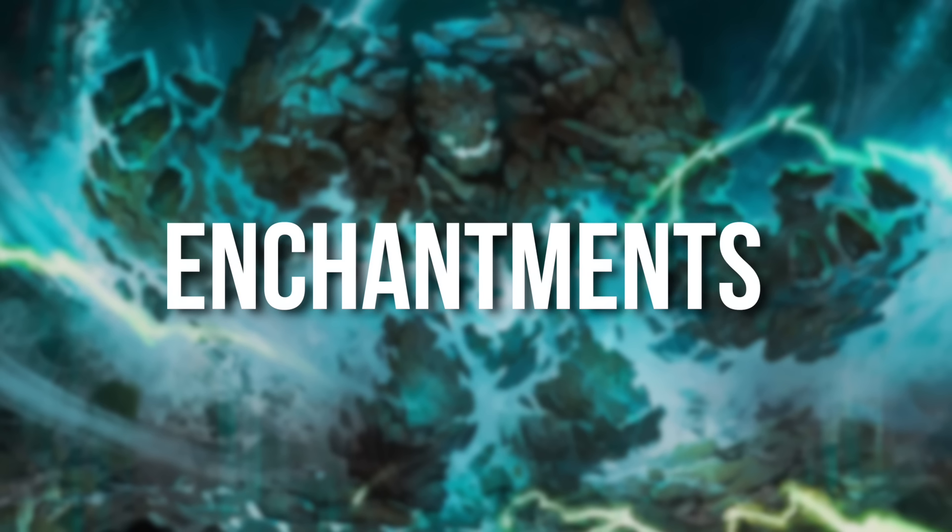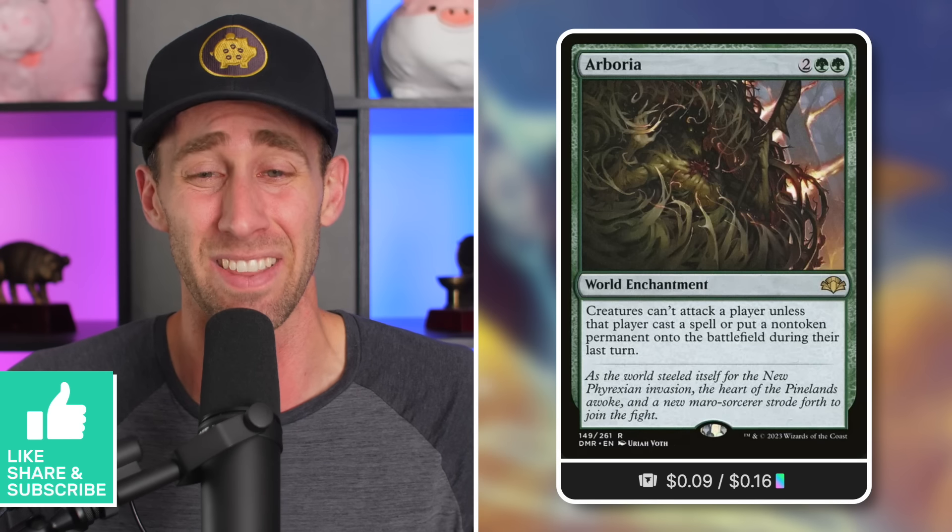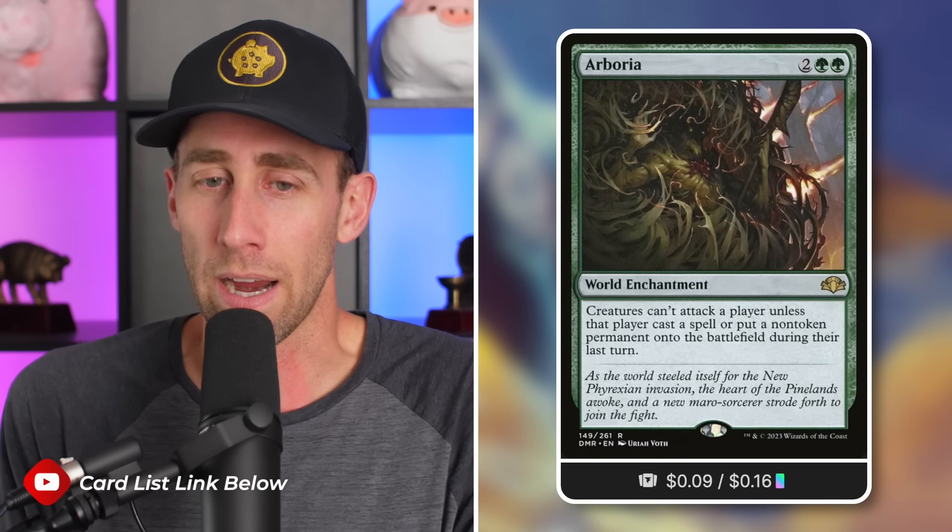Let's jump into it. First up is Arborea — this is nine cents now. I did not think this would be anywhere near nine cents. It's a world enchantment, which is basically just a thing from way back in the day. Two green: green creatures can't attack a player unless that player cast a spell or put a non-token permanent on the battlefield during their last turn.